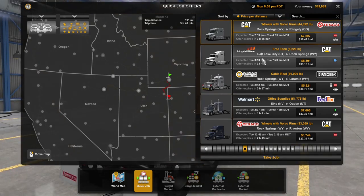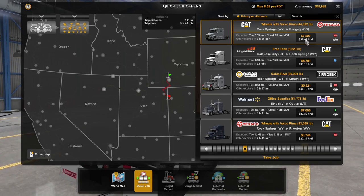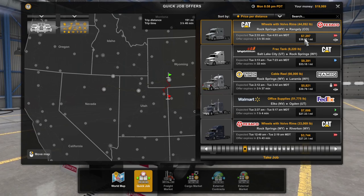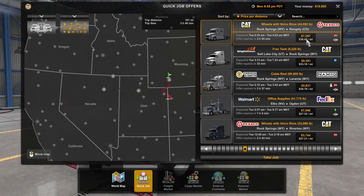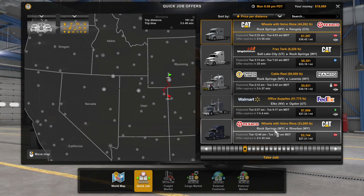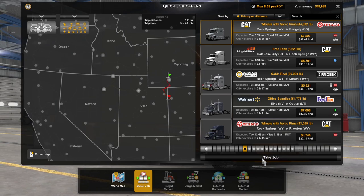So this is the most profitable per mile — probably the best thing to do, because I'm also going to get a bonus for the urgency. So I think I'm actually going to go ahead and take this.